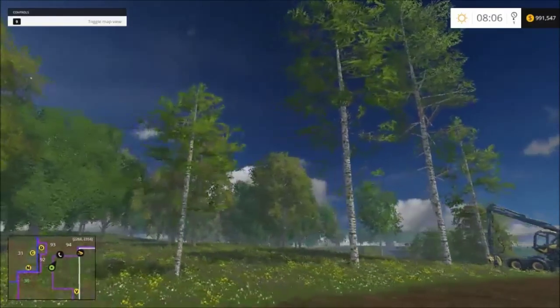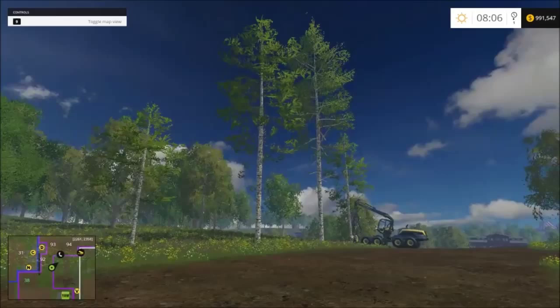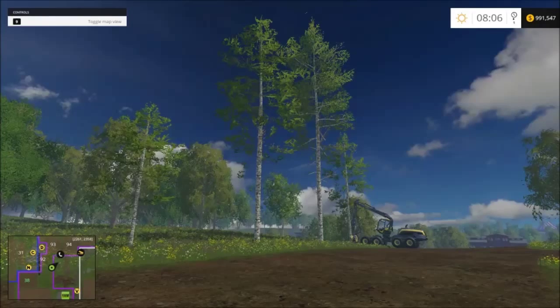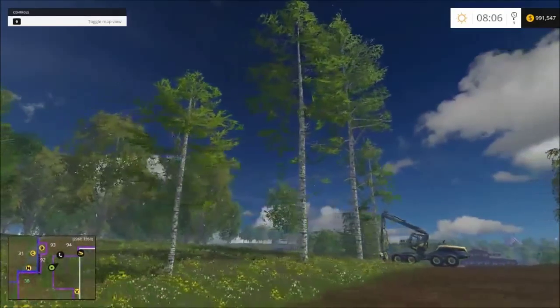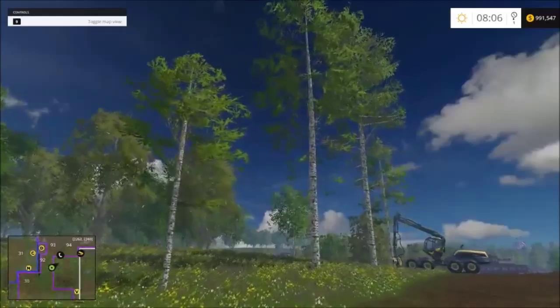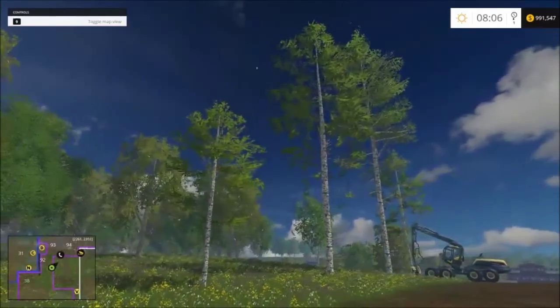Hello everyone, and welcome to the introduction to one of the new features coming in 2.0. This first introduction is on the sawmill, or sawmills — we'll be adding two of them to the map. And while we're doing this one, I wanted to show you a couple of new trees we're going to give a try out. If they work here and work in multiplayer, we will be adding some of these white birch trees to the map.